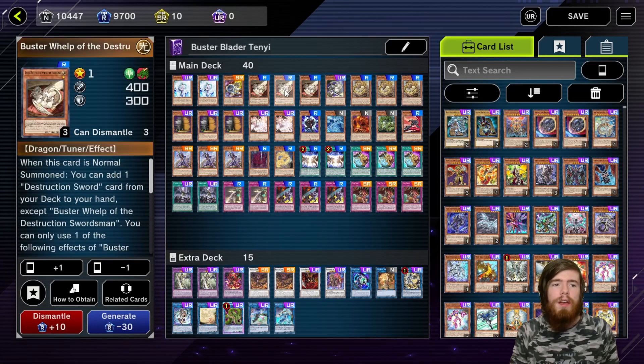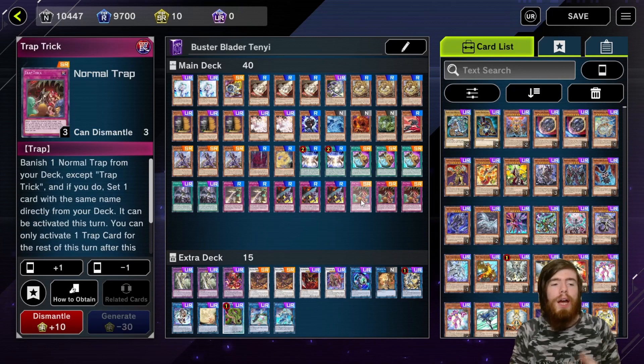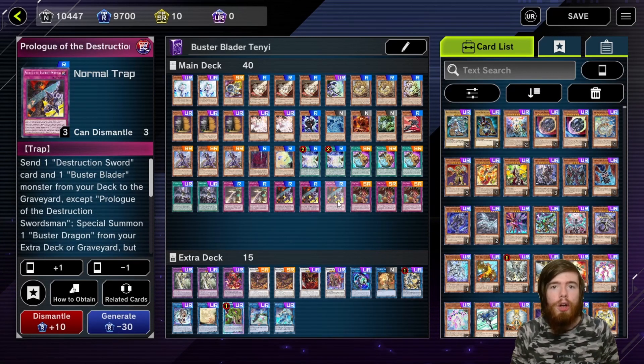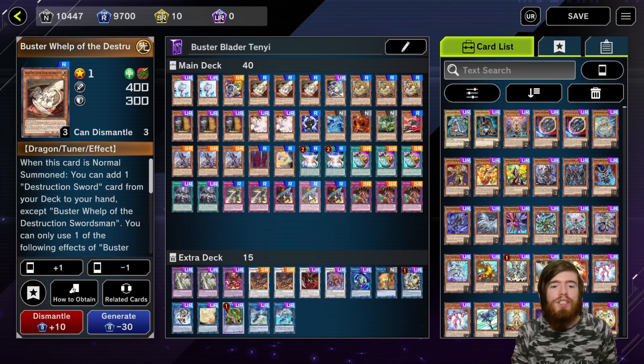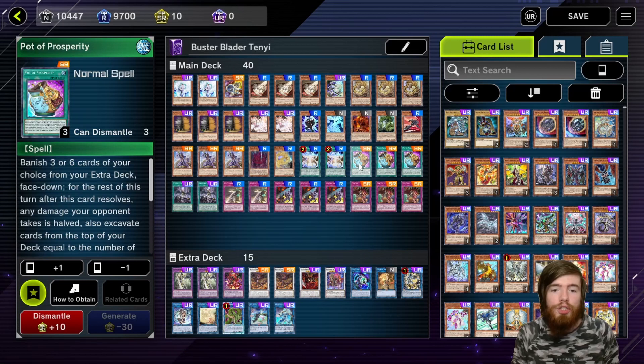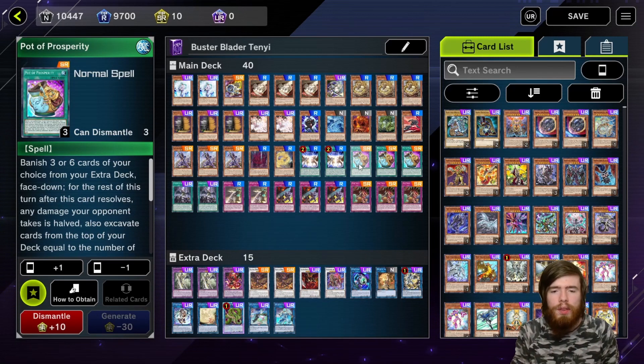You run three copies of Prologue, three copies of Whelp — which when normal summoned grabs Prologue from the deck — and Trap Trick, which searches out your Prologue on your opponent's turn. So you're essentially running nine copies of Prologue, and then three Pot of Prosperity to try and draw into those pieces in addition to your plays. That's the Buster Blader engine.